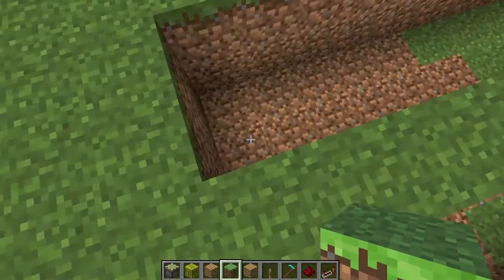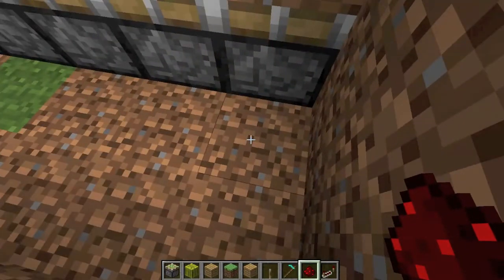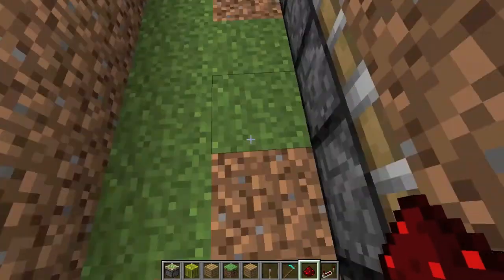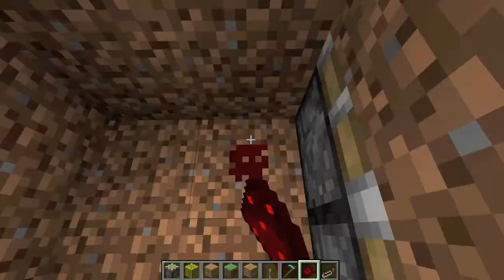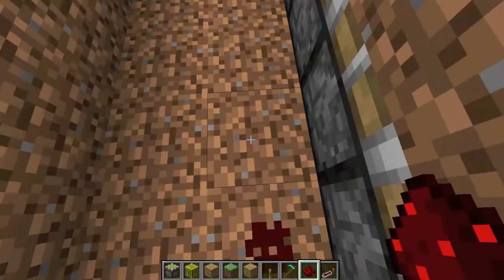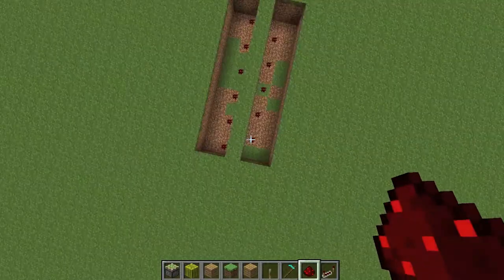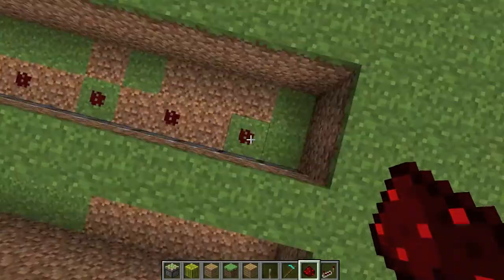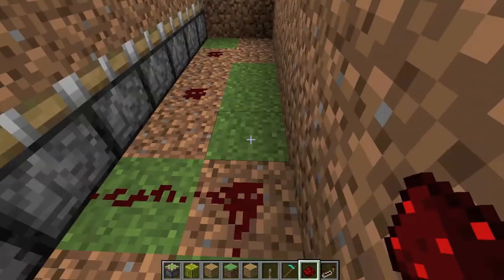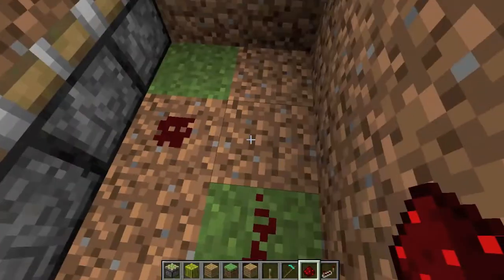Now comes the tricky part — the redstone. Just look what I'm doing and it will be fine. You're gonna let one block miss each time, so you can see the pattern: a block of redstone, one not, like that. On the other side you do the same thing but on the blocks you didn't do on the other half, so it should look like a zigzag pattern. Then just connect them up.